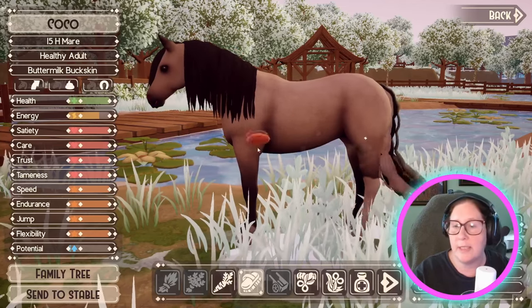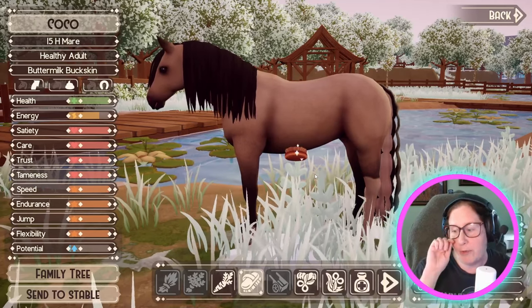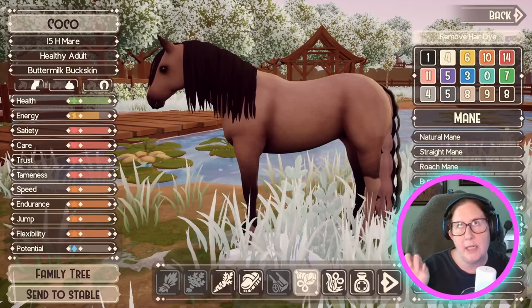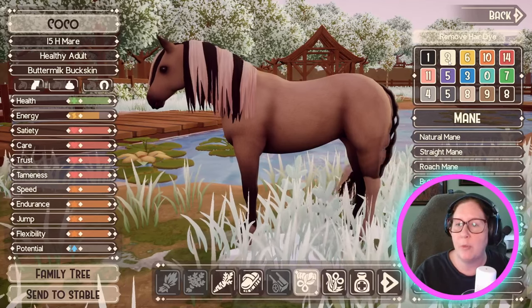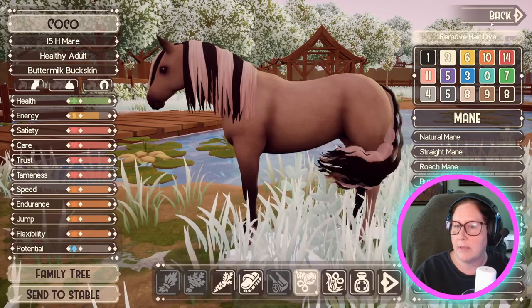Her mane grew out, her tail's still looking good. The dye will stay in if you're on the very longest mane and tail setting, but if you're on long, medium, or short, your mane will grow and the dye will grow out basically. These are our neutral ones, but I'm going to try the white — she's just going to blend.